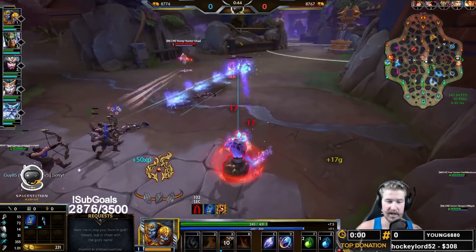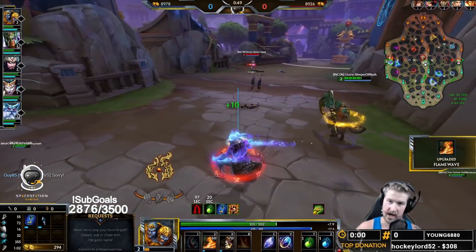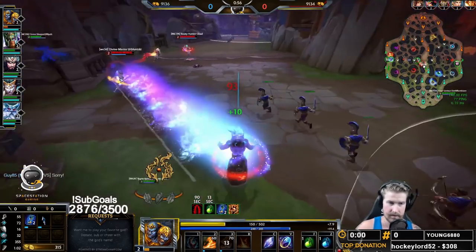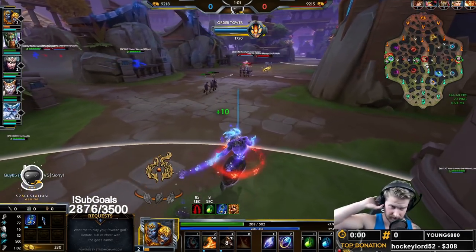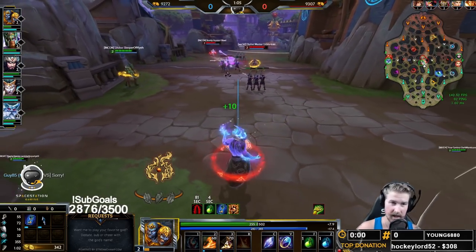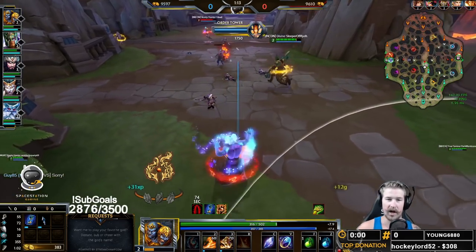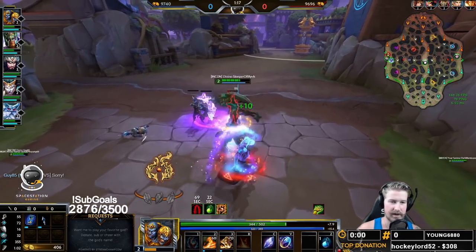Just because you get the dash first doesn't mean you want to dash into the wave — you don't want to do that. Most of the time you want to dash back towards your own tower to keep yourself safe. If you dash into the enemy archers, you're asking to get yourself first blooded, especially with this crazy meta where junglers are immediately in the mid lane. You'll catch yourself out of position real fast.